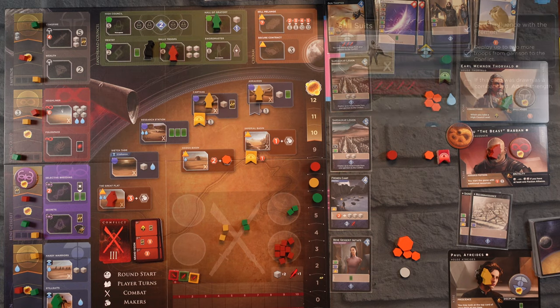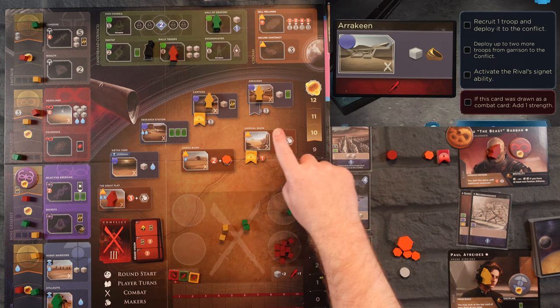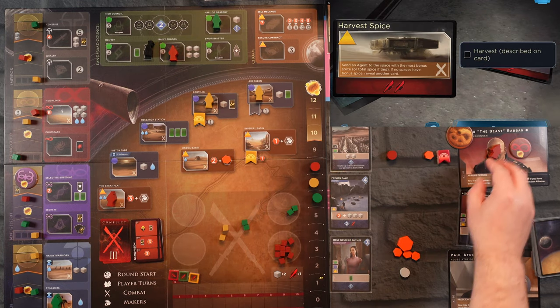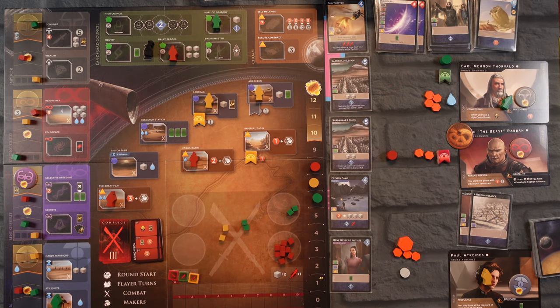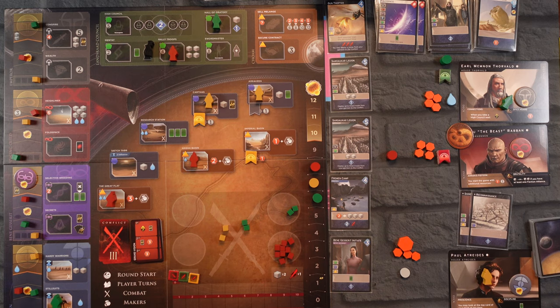The Beast wants to go to Arkeen but he can't, so he draws another card — harvest spice, which he can do. He gets three spice for a total of four. It comes back around to us and we are even in the conflict.